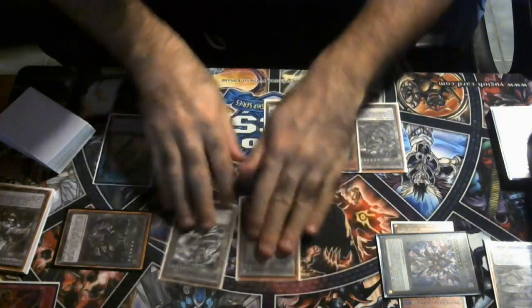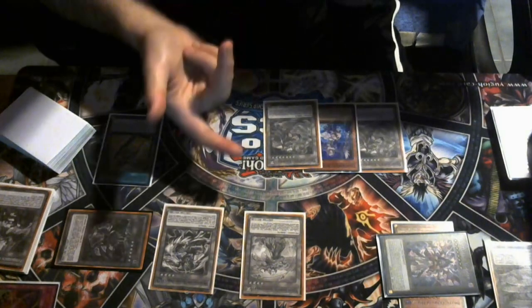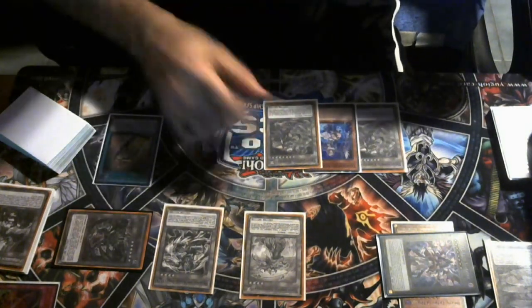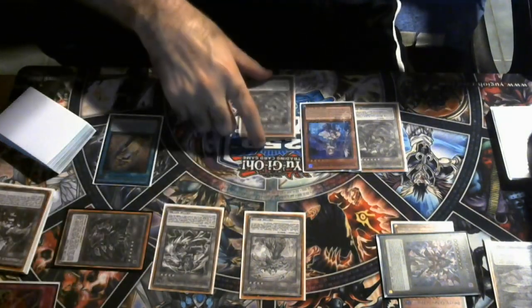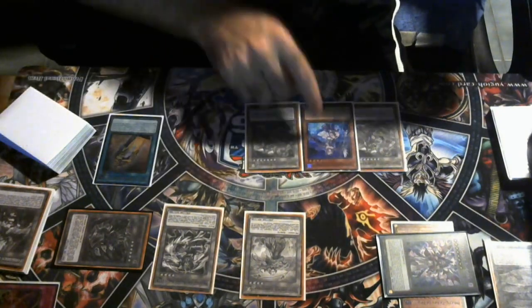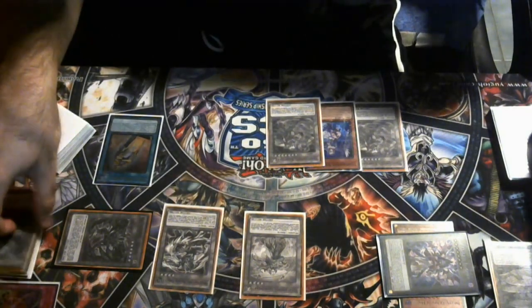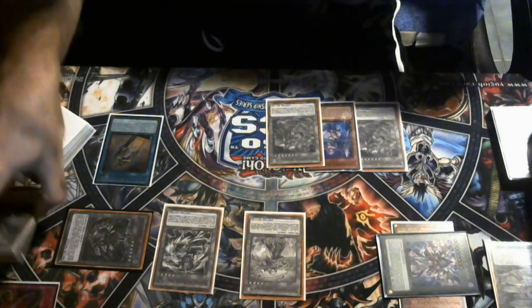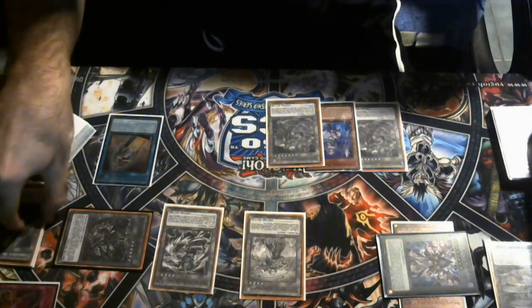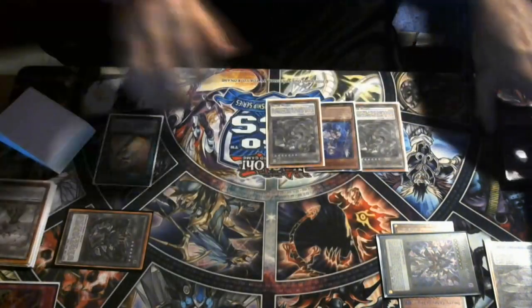You have a couple different options here — this is a perfect example of how Tier Element is very non-linear. I can either make a Cross Sheep, or make a Redoer and sit on that. I like to hold my Redoer for if I need Shayron — you can detach to banish it until the end phase and rip the top card of the opponent's deck, and then you're able to trigger Shayron and fuse on their turn, which is always really good. We do have basically a Beatrice on standby right now with the Dangerous, so I'm going to risk it and go for Cross Sheep.